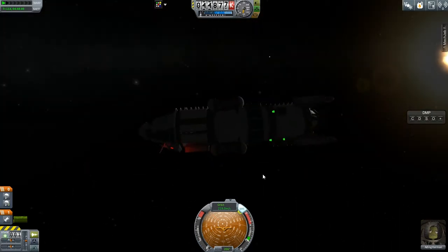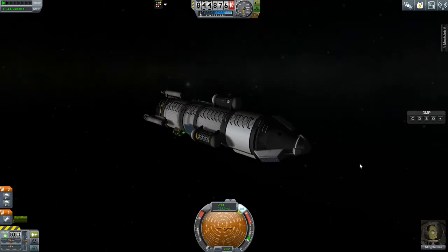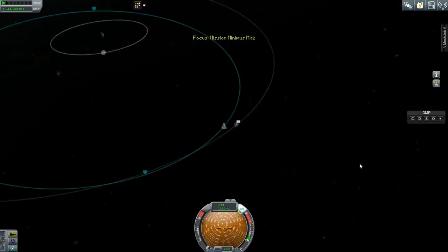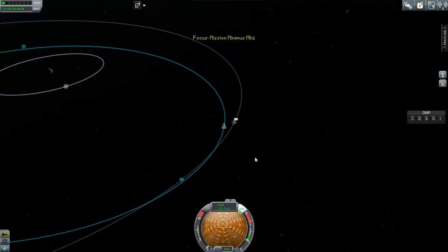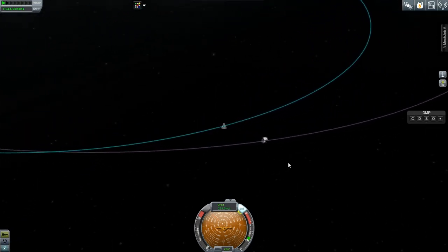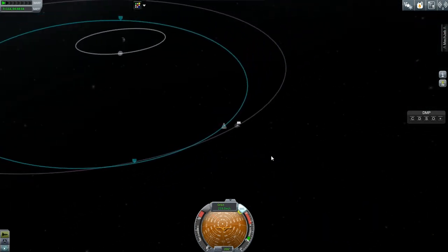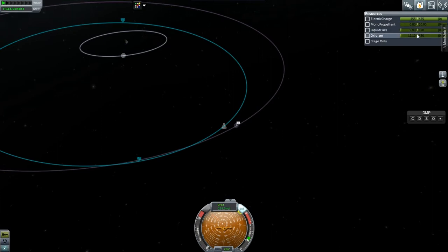Hey guys, SniperBob here, playing Kerbal Space Program. I thought what I've just done to myself would be a perfect example of how to get back when you have mostly run out of fuel. I was on Minmus getting some science, and I wasn't paying attention to my fuel, and I did that accidentally.